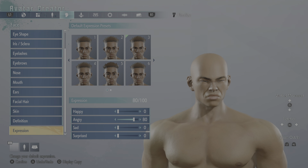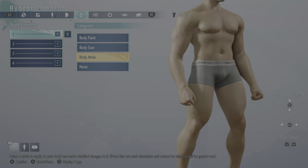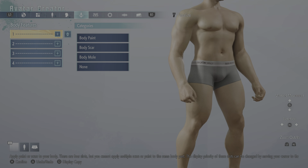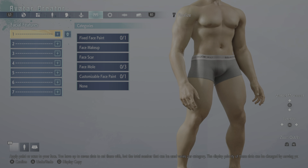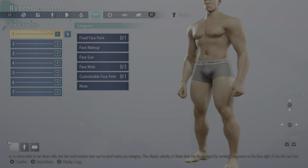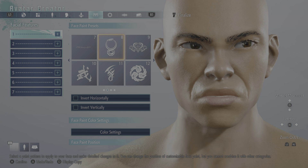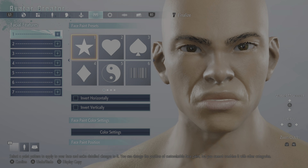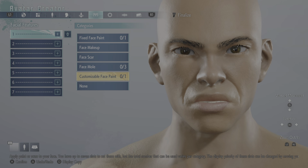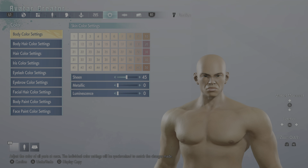Moving on — you've got body paint, body moles. Then there's face paint, face scars, face moles, and customized face paint. Take some time to decide what to throw on — it's your call. You've got skin colors and body hair color settings too.